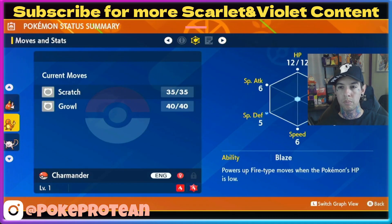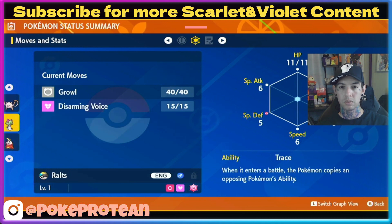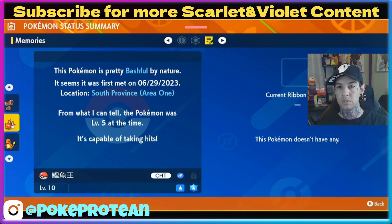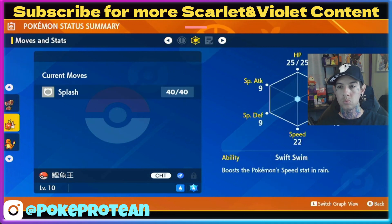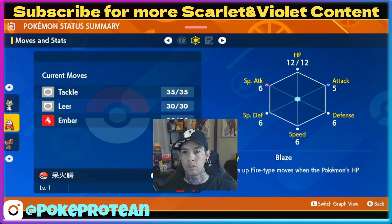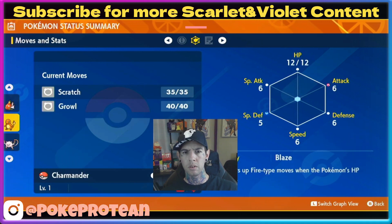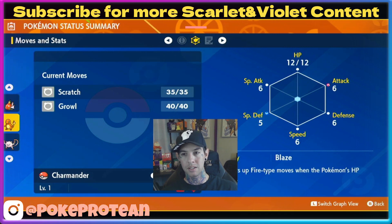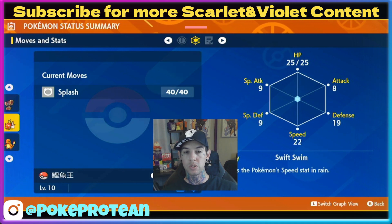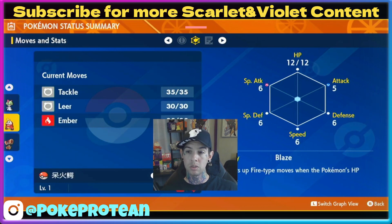Fuecoco level one — special attack up, perfect! Let's check the natures. Naughty — docile. Pressure defense up at least. Mod is for Coco. Bashful. So perfect: attack down by special attacker, special defense up — pretty good. Maki will work with that. Charmander: attack up, special defense down — that's not gonna work, but we'll EV train Charmander. Focus on Charmander's EV training. Gyarados is going to be regular — not bad.